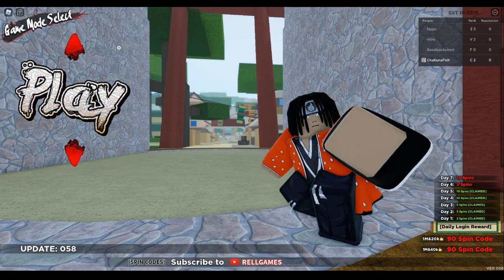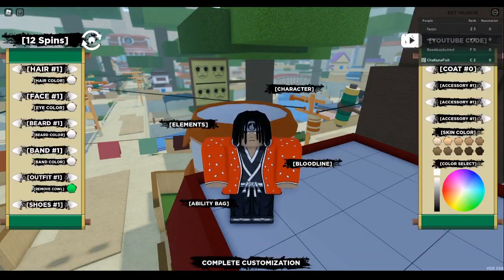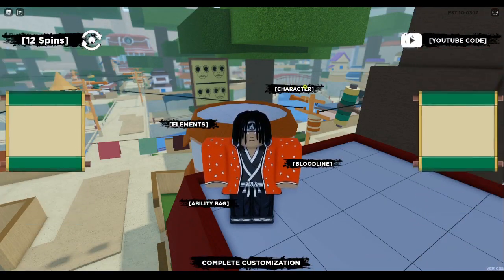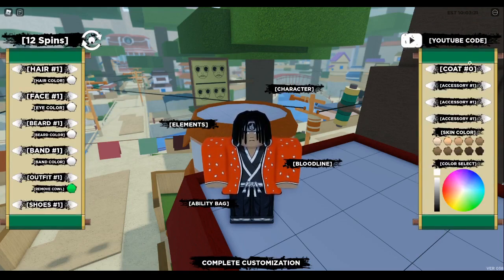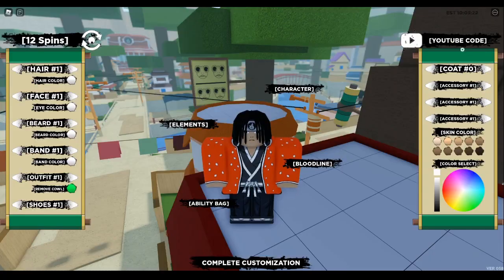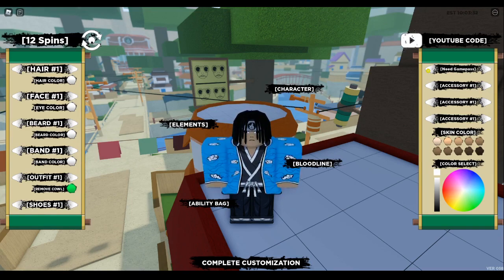So all you gotta do is go up here, tap the arrow button, and go to Edit, then tap Character. As you guys can see, I'm already on it. Then go right here where it says Coat, under the YouTube code, and you guys will see all these items that say 'Need Game Pass.'